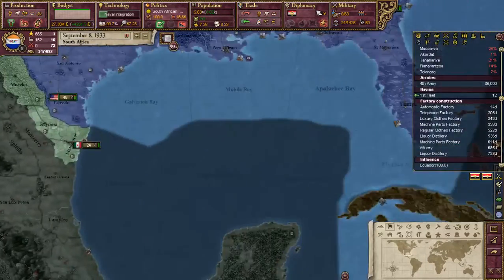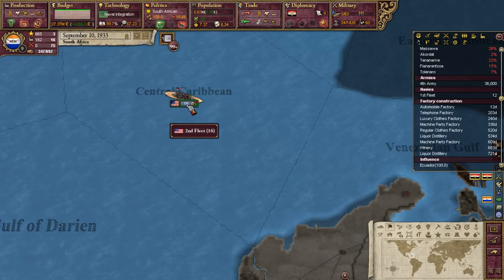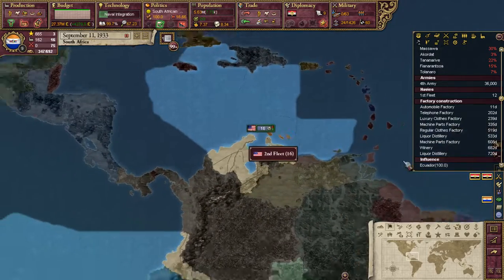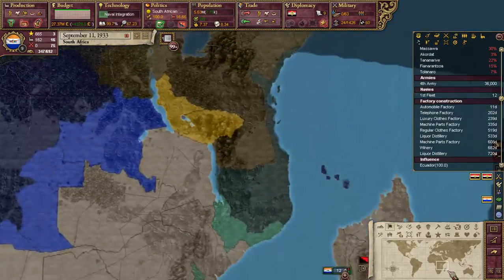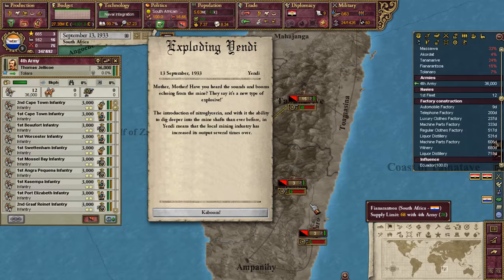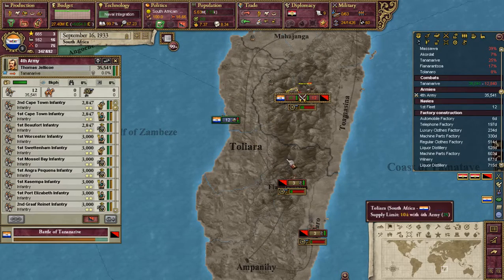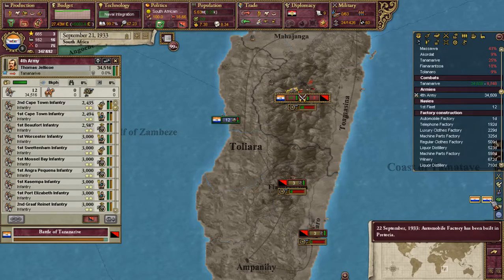Where are their 16 boats? They're over here. I thought they might be doing something. Well anyway, at the moment we'll just be focusing on clearing up our nationalist rebels everywhere, hoping that we don't lose too much before the end of this game.